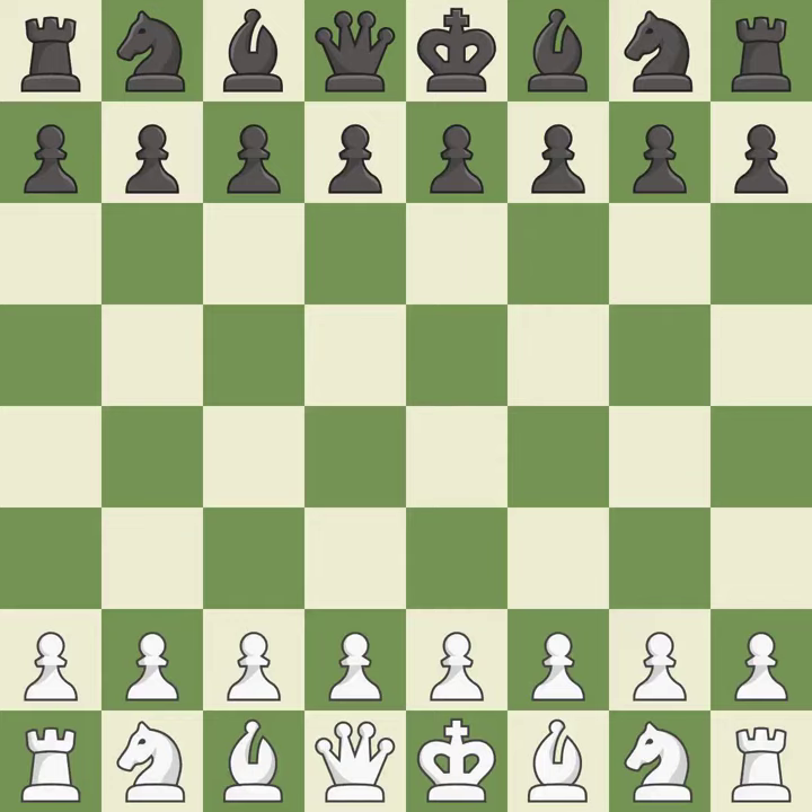Giveaway — one player was winning but then gave it away. Black got the better of white in that game. The opening was balanced. Black capitalized on their chances in the middle game. Although white played a great endgame, black did even better.